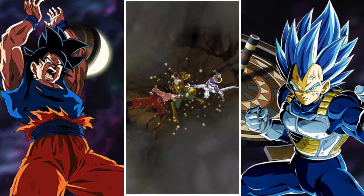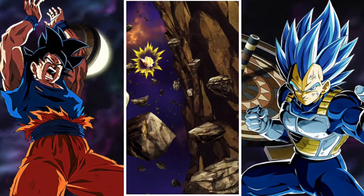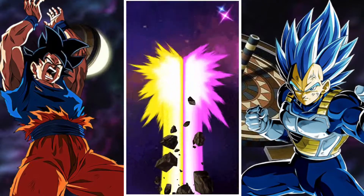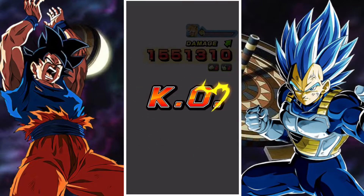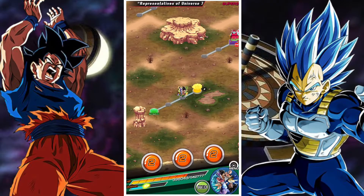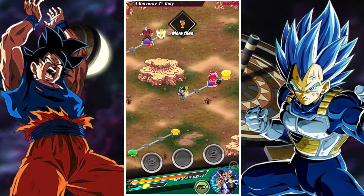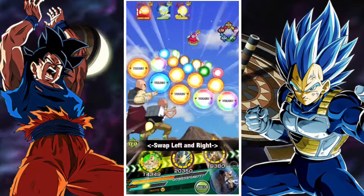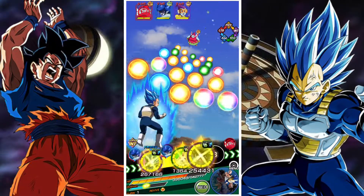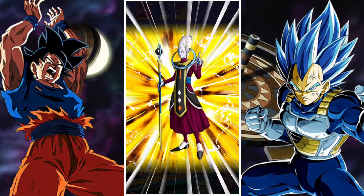We then have the Master Roshi and Tien tech unit — very, very powerful. They're here for control: they have the ability to stun and seal, which is great. They seal the unit, lower their attack and defense, and they're also a support unit for the category. So they are really, really solid and they're going to be a nice meshing unit for us.